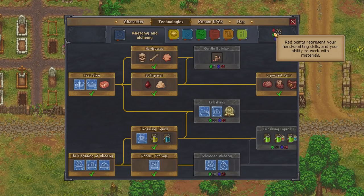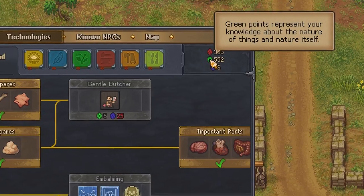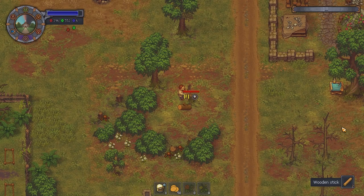Now the green points are based around knowledge about the nature of things and of nature itself, so anything involving organic materials generates green points. This means cutting down weeds, gathering wood, and farming.